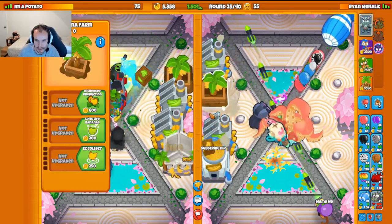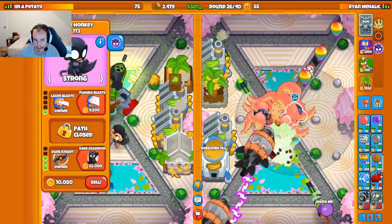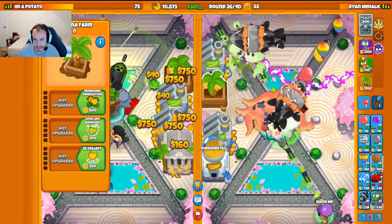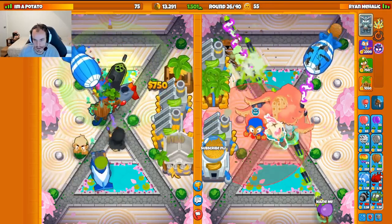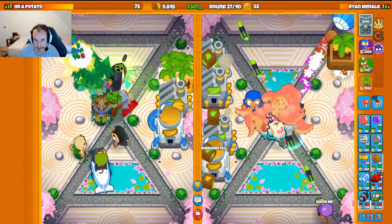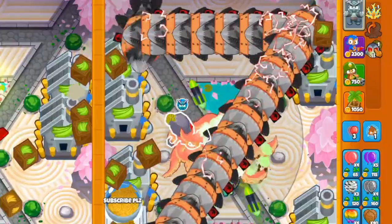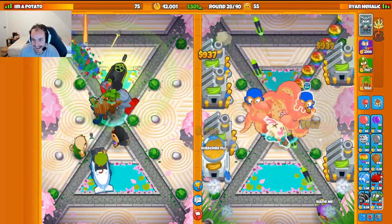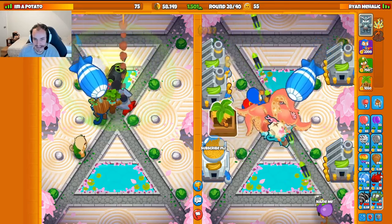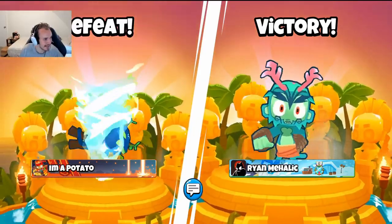We're actually out-farming them — and I didn't even have a Banana Central down. We're in a really solid spot. Boosting to defend the DDTs. If they re-rush, I can Tech Terror the DDTs or get another Dark Knight. He got up his Banana Central finally. Oh my gosh — he didn't know about the Tech Terror! That ability is insane. That's so funny — he sent more and the Tech Terror just ate them all.